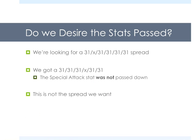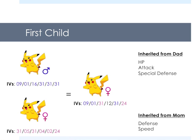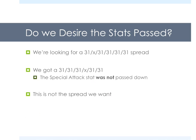So we have to see if we desire the stats passed. We're looking for 31 in everything but attack. We got 31 in everything except special attack. This means that the special attack stat was not passed down — the Destiny Knot passes down five IVs, and the sixth IV is the one that's not passed down. In this case for this egg, the special attack stat was not passed down. That's why back here you can see the special attack stat is in black — it wasn't passed down from either the dad or the mom. That's not what we want.